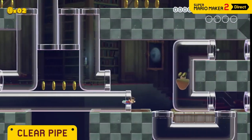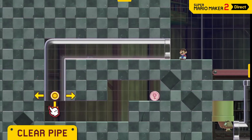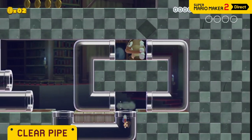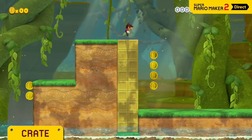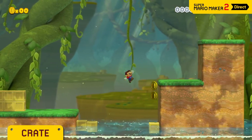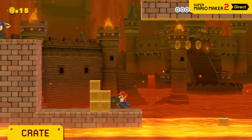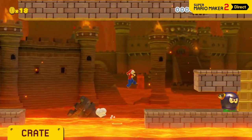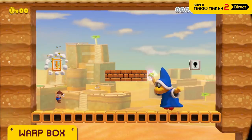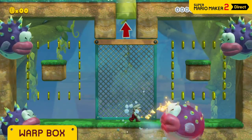These clear pipes can be placed in any shape you like. Be careful though — enemies will make use of them as well. Crates float on water and lava so you can make your own path when there's no platform to walk on. If you come in contact with a warp box, you won't be able to escape its pull. You may get warped to an area full of enemies. Consider yourself warned.